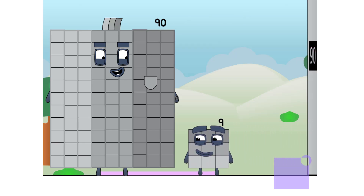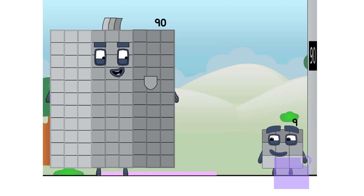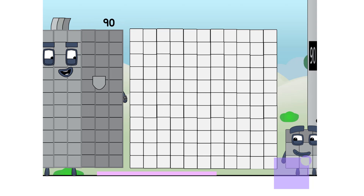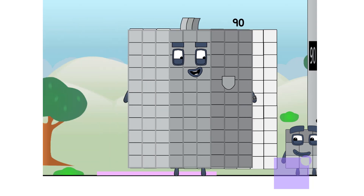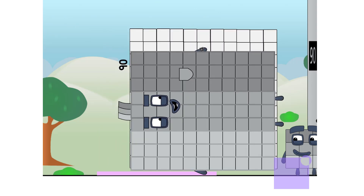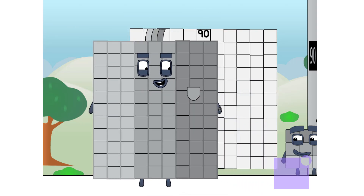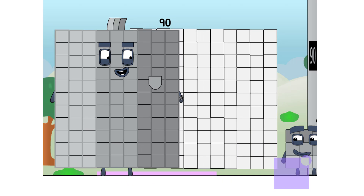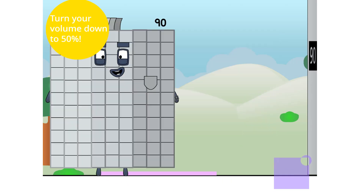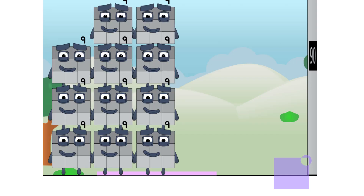Are you a square or not? I can't tell. Ha ha. This grid is ten blocks by ten blocks, but I am two columns short. Or two rows. Either way, I'm not all square. Anyways, I am nine tens. And now, a vanishing trick. Ten nines.